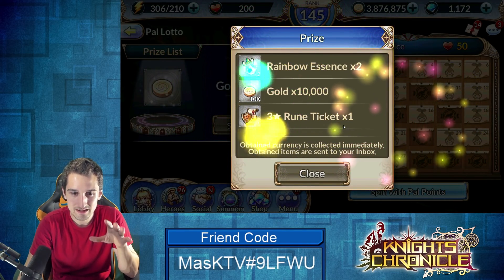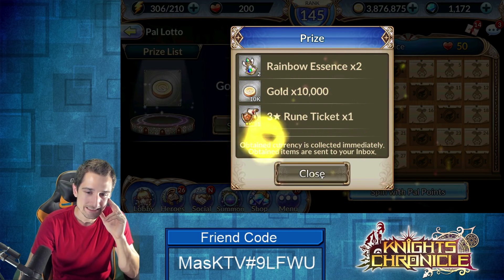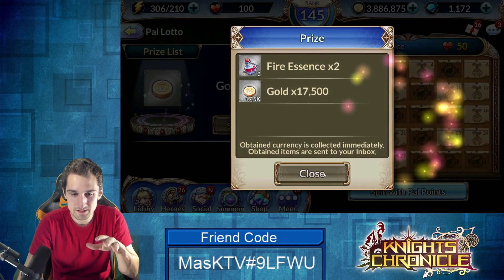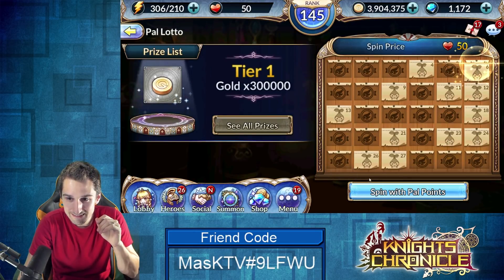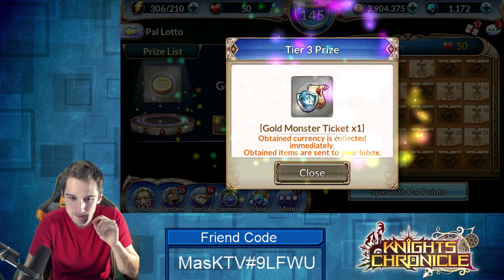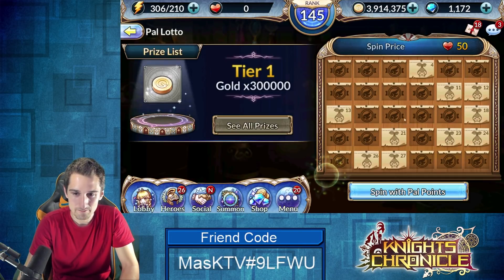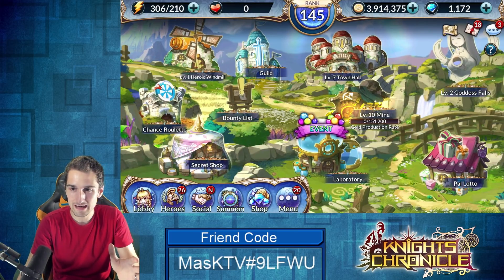Another three: two rainbow essence, 10k gold, and a three star ruin ticket. Come on. Half of my remaining PAL points gone: fire essence and 17.5k gold. A gold monster ticket times one — gold mon, that makes sense. The last 50: only 10k gold. I hope the board doesn't reset when I leave.